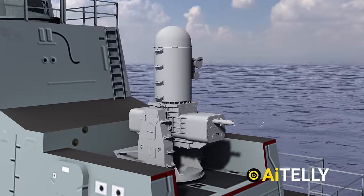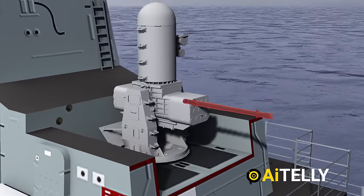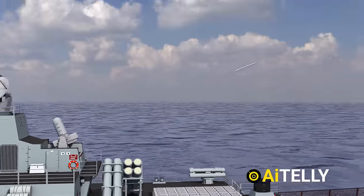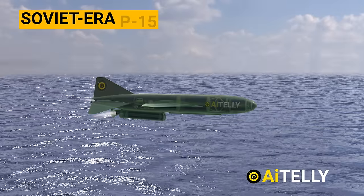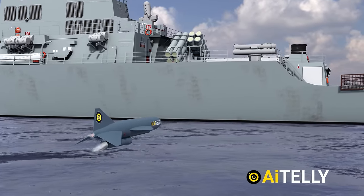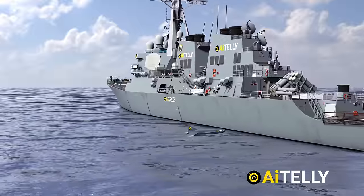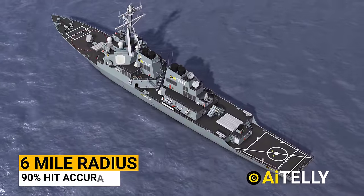Within the C-RAM is the RIM-116 Rolling Airframe Missile, equipped with an infrared homing device. This small, lightweight infrared homing surface-to-air missile is specifically designed for engaging subsonic missiles, such as the Soviet-era P-15 re-engineered by Iran, which maneuvers in close proximity to the ocean's surface to evade radar. The C-RAM defense system destroys anything within a six-mile radius with a 90% hit accuracy.